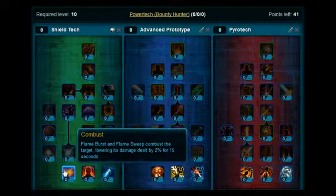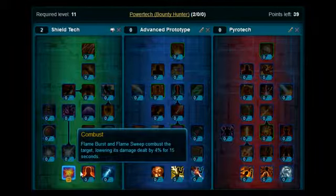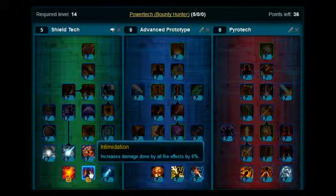I'll just run through. At level 10, you'll be able to start putting points on — each level you'll get a point. So for levels 10 and 11, put two points on Combust. And then levels 12, 13, and 14, you want to put the points on Intimidation — so three points on there.